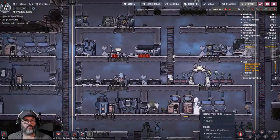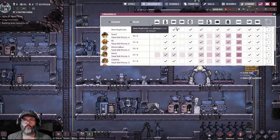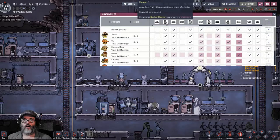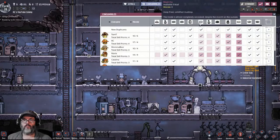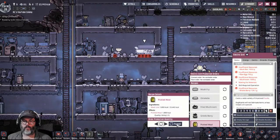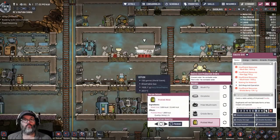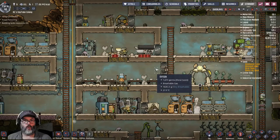All right, end of shift so everybody's going to be sleeping. We're up to 23,000 kcals. We've turned meal lice off, we have mush fry, lice loaf, muck roots, pickled meal. I'm going to turn pickled meal on because they can't eat the meal lice as-is — we need to pickle it for them to eat it, and that helps keep it as well. So yeah, we'll start working on that.